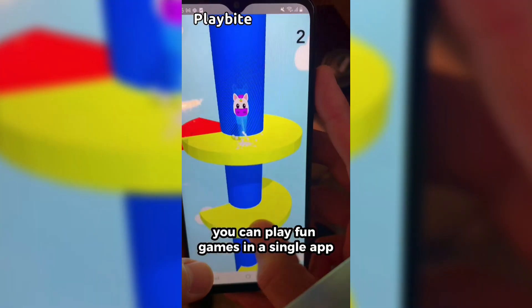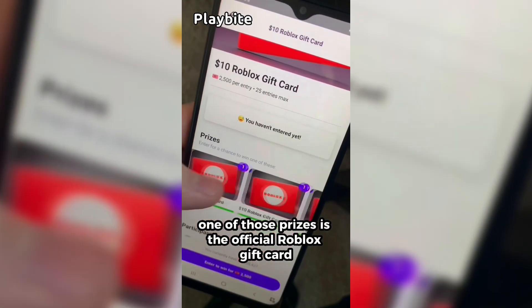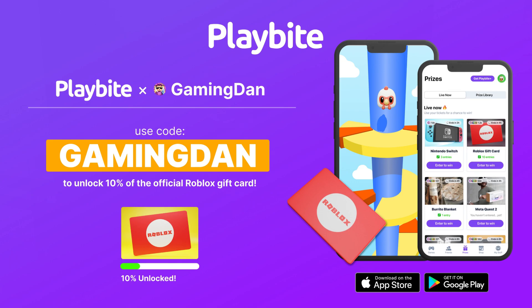If you are ever in need of Robux, go ahead and download this app called Playbite. It's like an arcade on your phone — you can play fun games in a single app and win prizes, including the official Roblox gift card, electronics, snacks, and fidget toys. Download Playbite today, linked down below, and use code 'GamingDan' to get 10% of the way to earning your first Robux gift card.